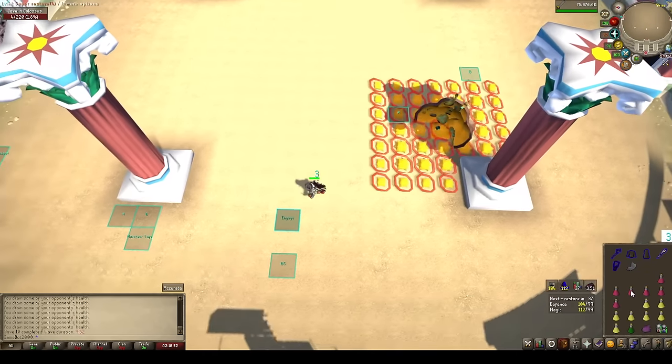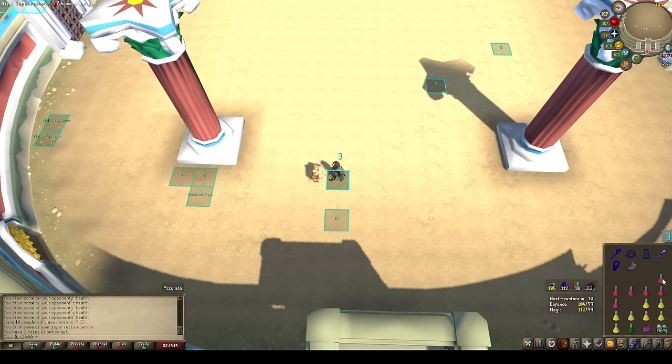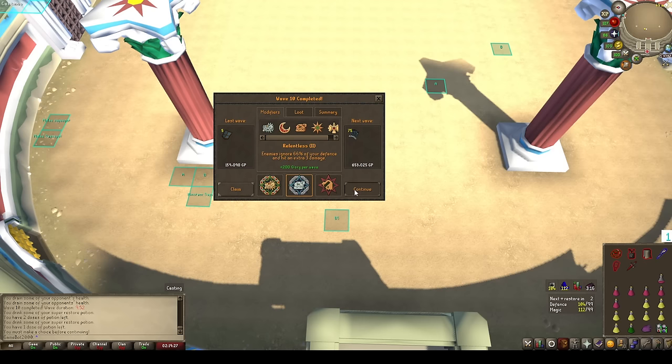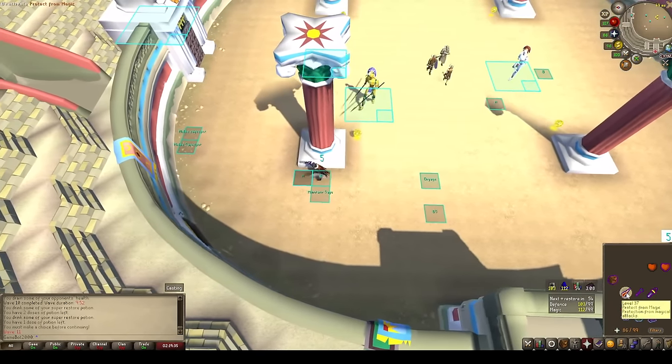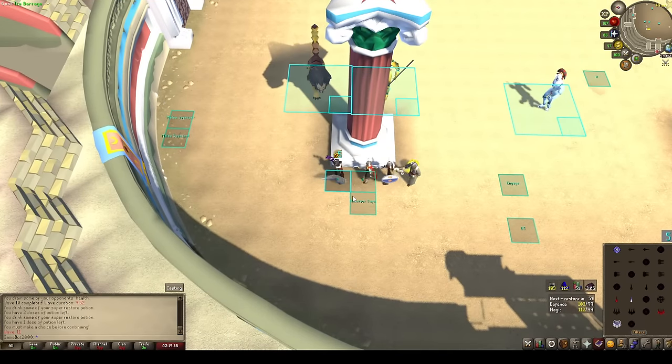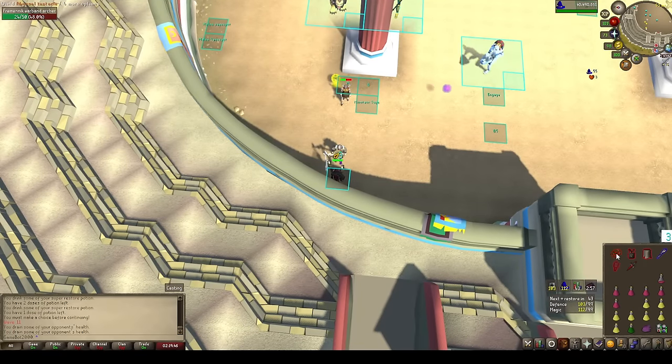We're going into wave 11. We have tons of supplies for wave 11. We could take Volatility three, probably safer than Relentless. Actually let's just go with Relentless. Top myself off, get that prayer up, throw that barrage gear on. We're already overhealed. Click, click. We got a major — the wave is solved. This is a perfect wave.